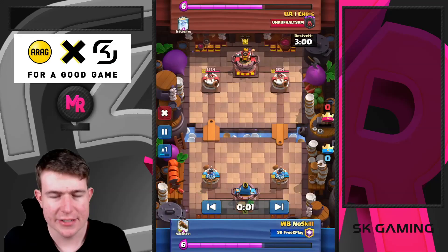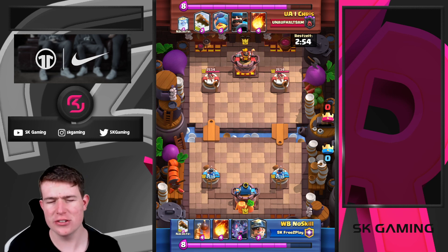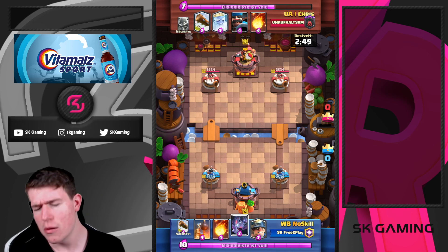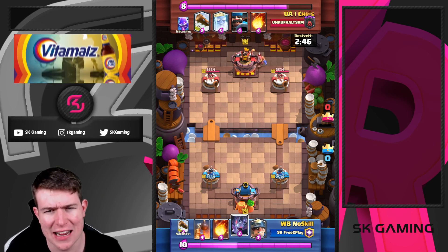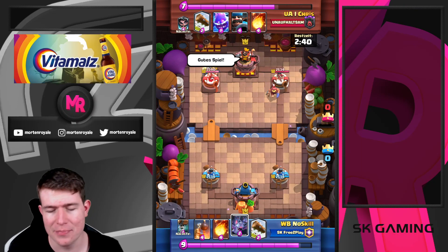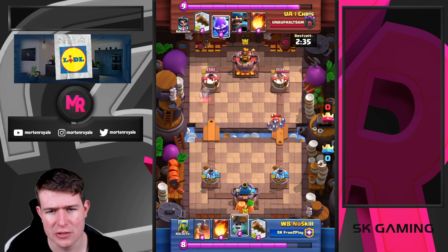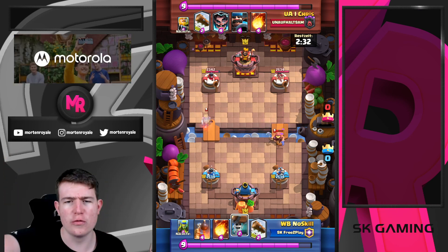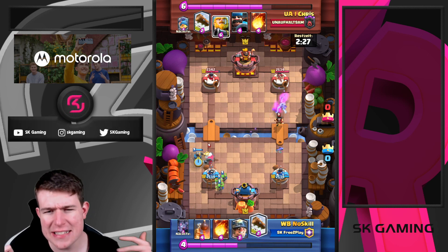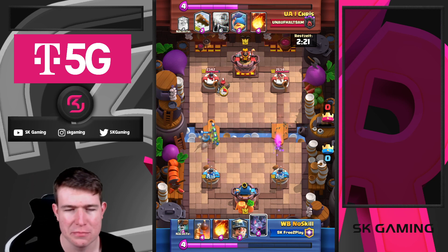This is also one of the harder matchups - the warrior giant deck. It's so hard because of the ghost variation, which is way more annoying because most of the time you want to go bomb tower plus knight on top of the RG, but the ghost really messes up the cycle. Especially if you don't have the miner or knight, you can't really spear gobs on top and it puts you in a really bad position.